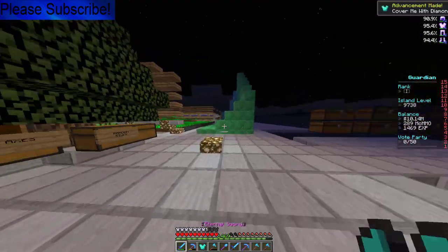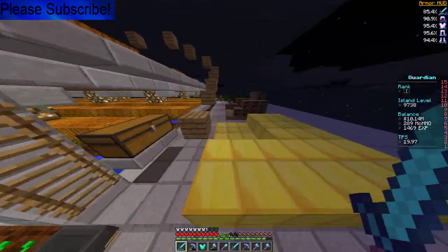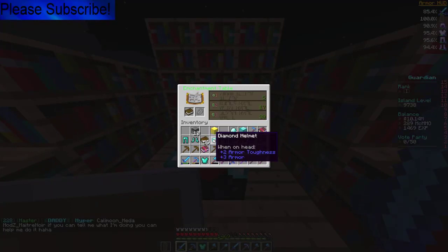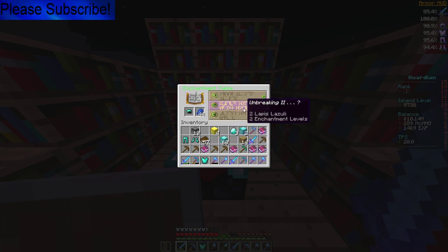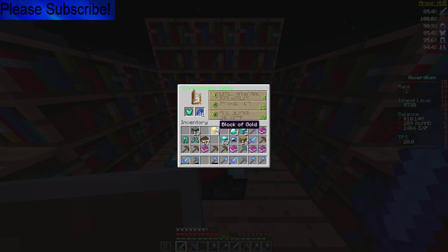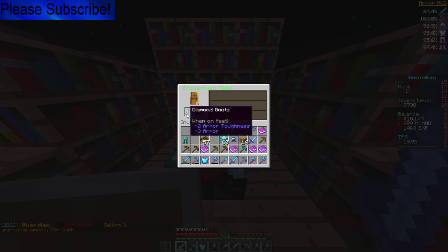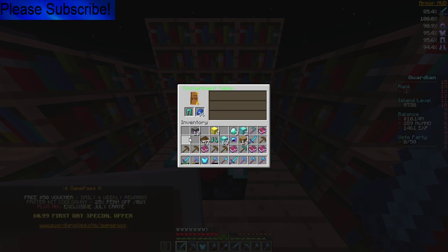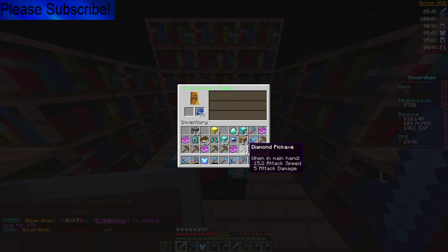I'm just gonna create that diamond block again. "Cover me with diamonds" — that achievement is sick! Anyways, we need to check what a diamond block can do here. Blast Protection — that's terrible. Unbreaking 3, Blast Protection 4 — come on! Prod 3, Thorns 2 — I'm fine with that, we'll combine it with our Prod 4. Feather Falling 3 — I'll take just that. Prod 2 — not looking to do that one. Efficiency 4 — yes sir, pickaxe!